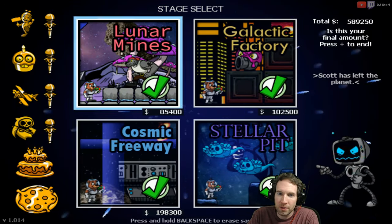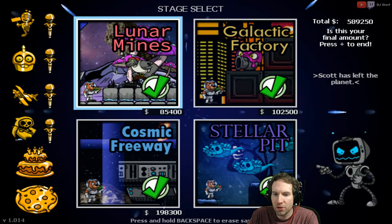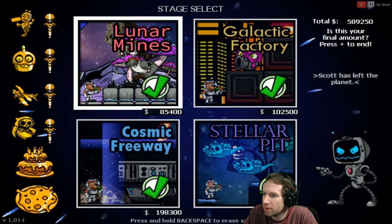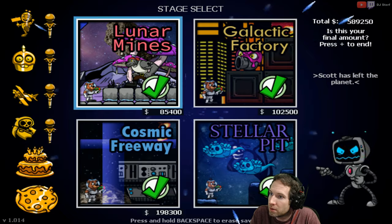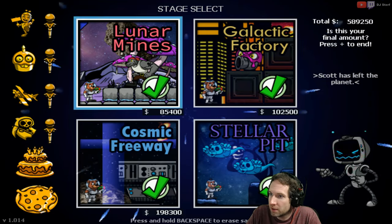Hey, what's up, everyone? DJ Sturf here with another walkthrough. So this is kind of the second half of one major sequence here in Cosmic Freeway. Let me actually get rid of one item here, and actually two items and three items. And that'll reset for this scenario.